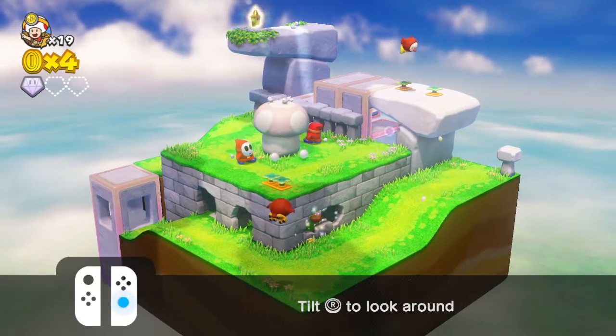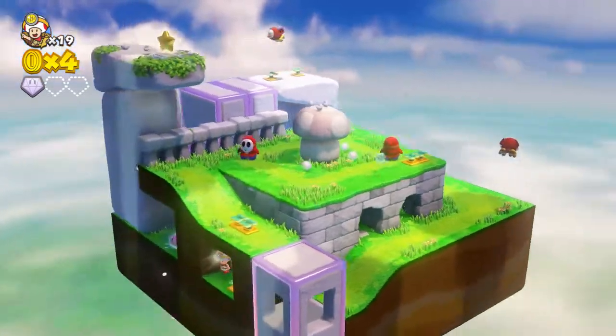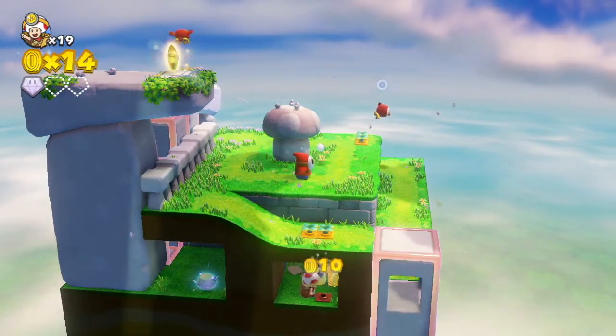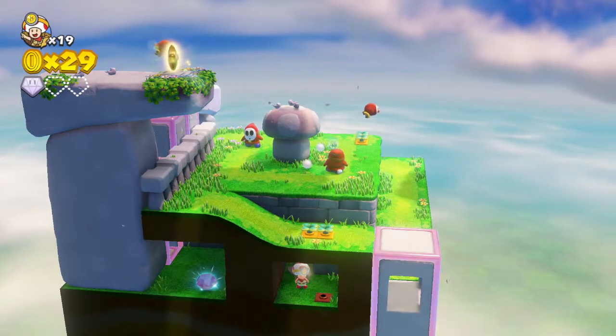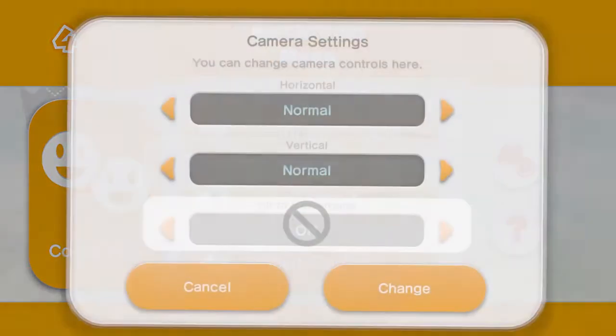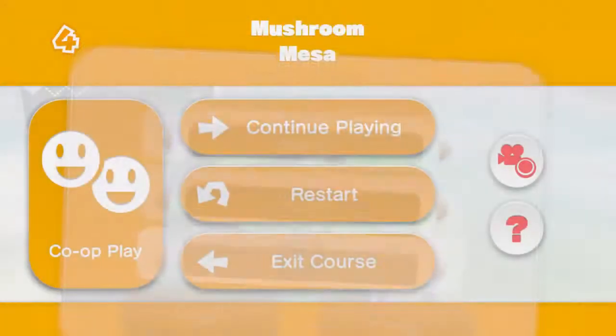Let's go ahead and grab that first super gem, and now I'm going to head down this way. Let me adjust the camera controls and grab a super mushroom for an extra 10 coins. I'll press Minus and invert the axes - there we go.